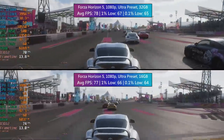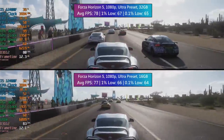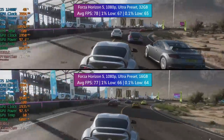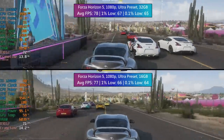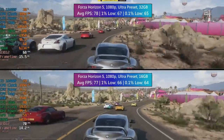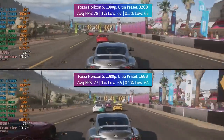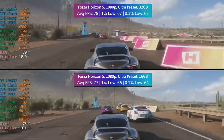Forza Horizon 5 — very well optimized. This does absolutely fine with both 16 and 32 gigs. Not much of a difference here between all of the figures. The average and percentile lows were slightly better, probably within margin of error territory really, with the 32 gigs of memory. So not much to report here — this is very enjoyable and playable with either 16 or 32 gigs of DDR4.